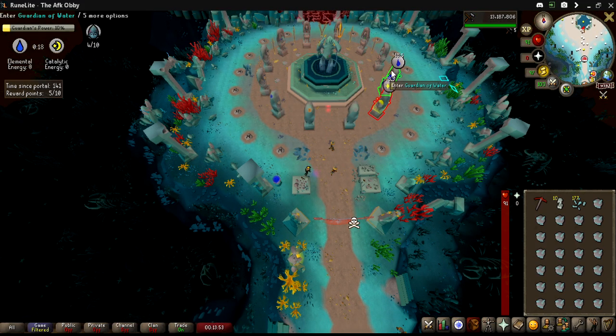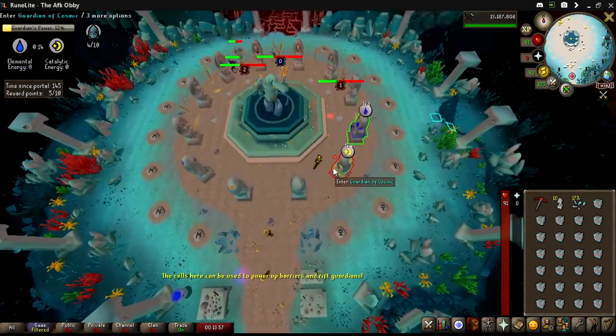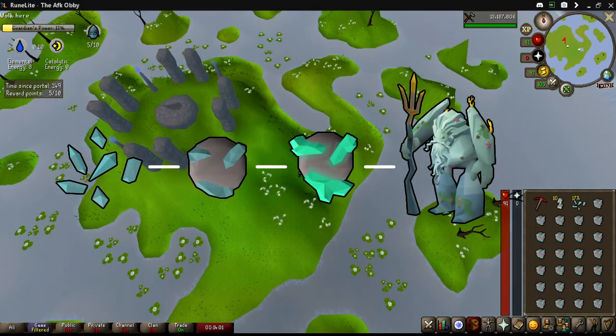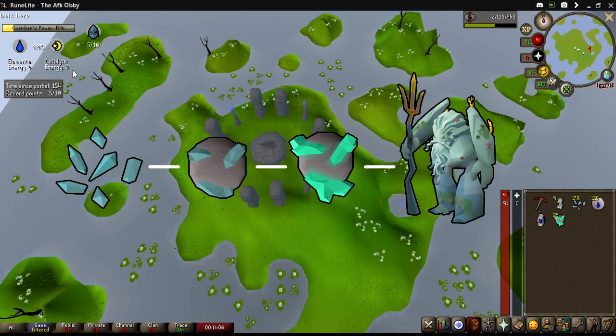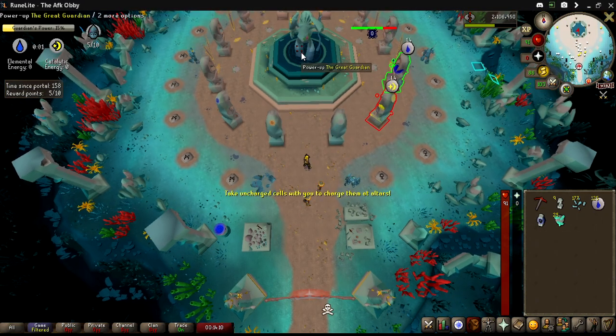Once your inventory is filled with guardian essences, pick your respective altar. In this video you'll see me go deep on elemental points as I need them for the reward system. Once you imbue your essence at the altar you get the charging cell we spoke about earlier, as stones. These stones get turned in to the great guardian in the middle of the map for energy, based on the altar they were imbued from.